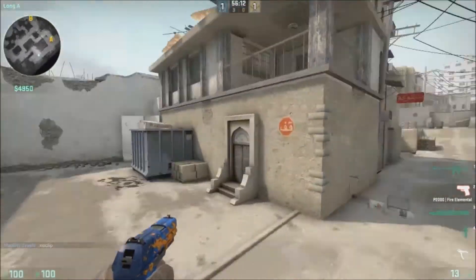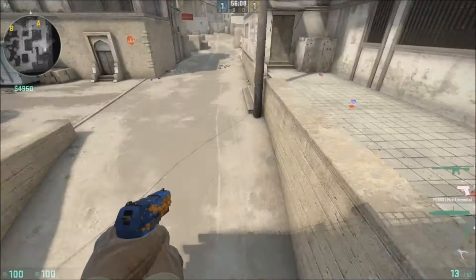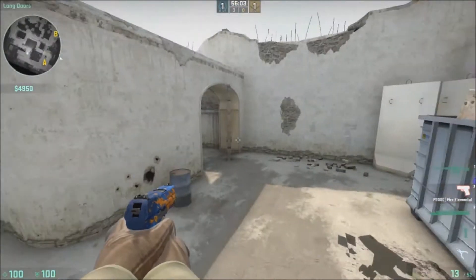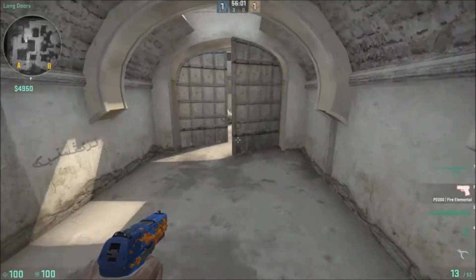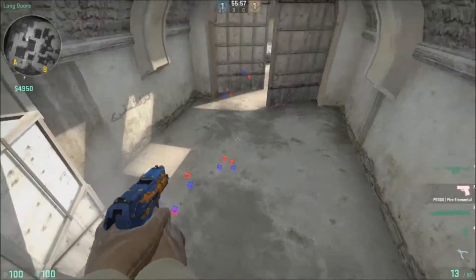Then coming over here, this is Long Corner. Right here, Long Plat once again. Then right here is Pit. Then right here is Blue Bin. And then right here would be Long Doors. And then just like Long Tunnel, Tunnel, something like that.